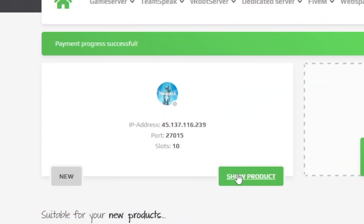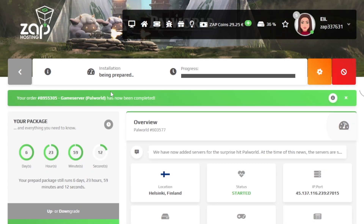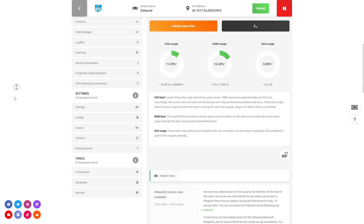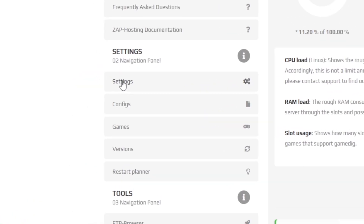Now open your server in our web interface and wait for the server files to finish downloading. After the installation is completed, navigate to the settings tab, which can be found right here on the left.